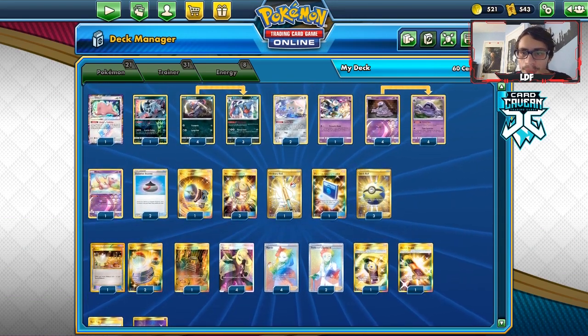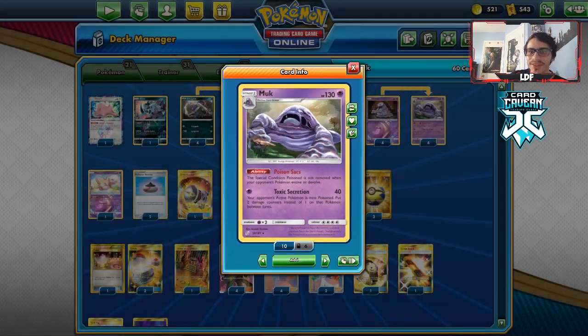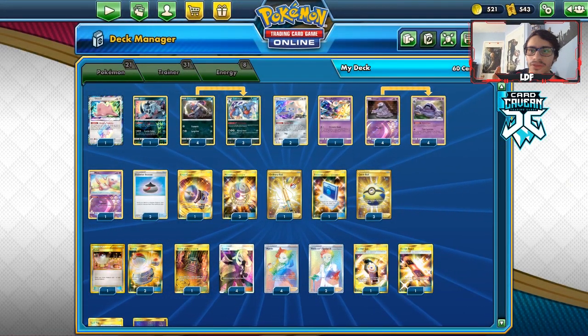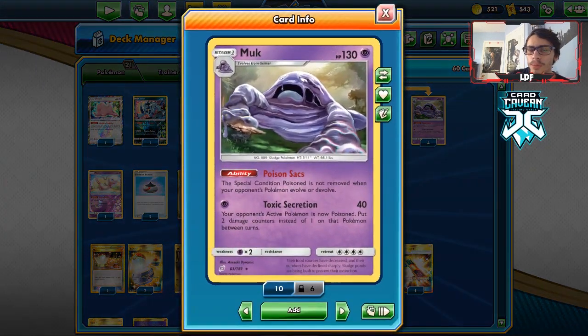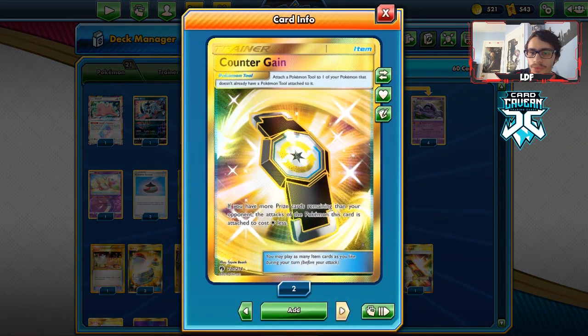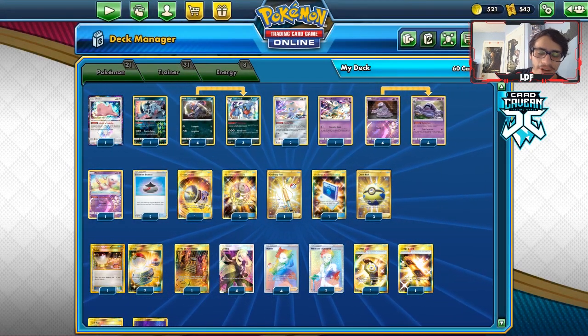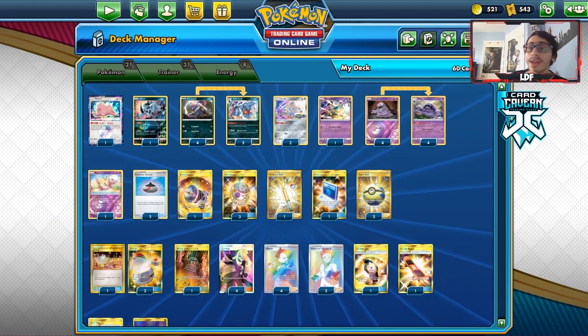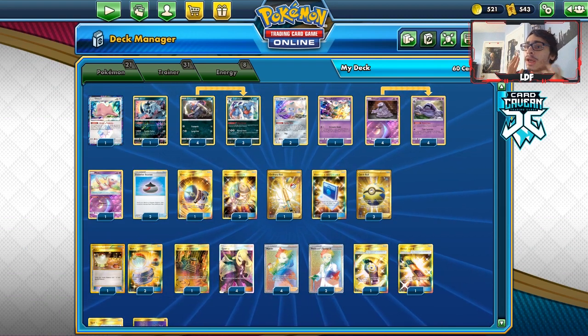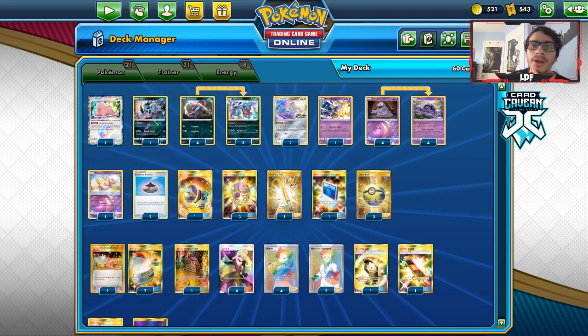This is a pretty straightforward deck — you're just poisoning with Muk. Muk's Poison Sacks means the special condition is not removed when your opponent's Pokémon evolve or devolve. That's kind of relevant if you hit, say, a Lapras V that evolves into Lapras V-MAX — it's still poisoned. Toxic Secretion does 40, and with Spell Tag on top that's an extra 40. The deck is pretty annoying to play against. Switch is still very popular, but Mallow and Lana has dropped off, which is actually good for this deck.